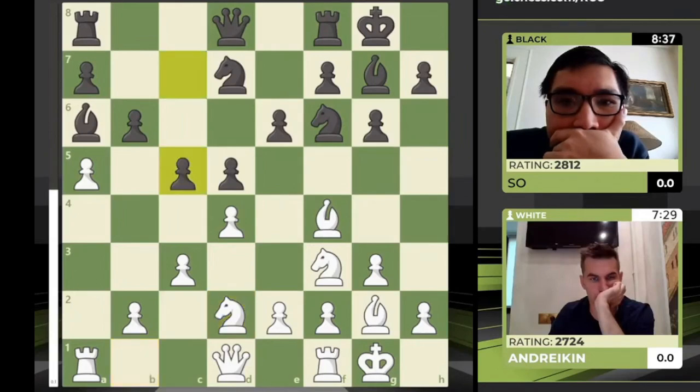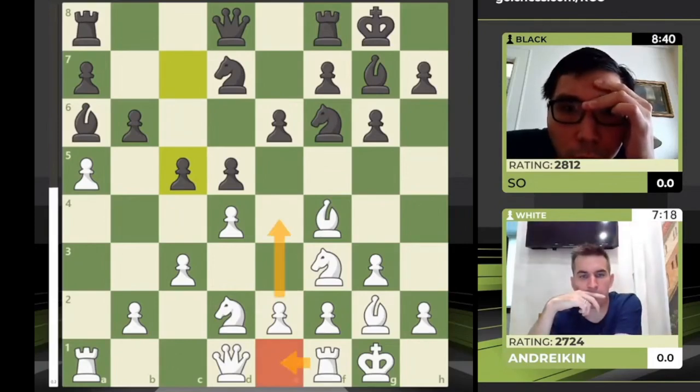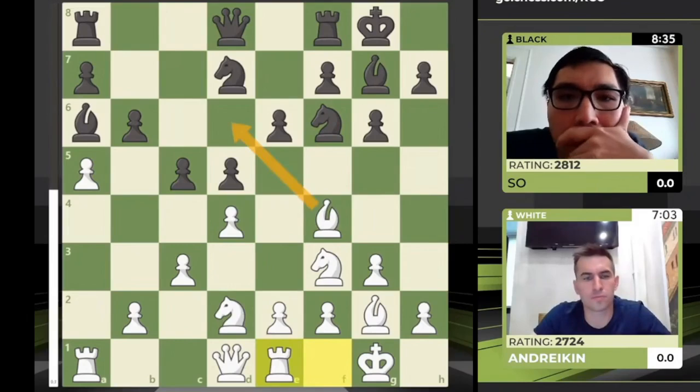This is a familiar situation: you realize that very soon you'll be in a position where you have no idea what to do. After Wesley plays c5, Dmitri will reach that moment when all the developing moves are made — you've dotted your i's and crossed your t's — what do you have to show for it? You can't win a game on a space advantage alone. Maybe e4? Rook e1 is sort of dual purpose — you may push that pawn, and at the very least protect e2 so your queen can go to a4 and infiltrate.